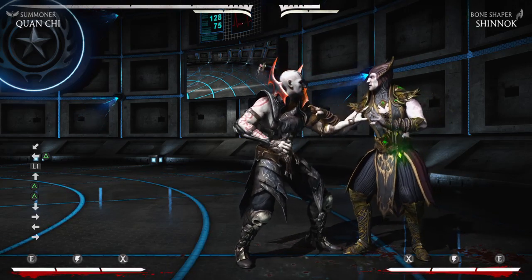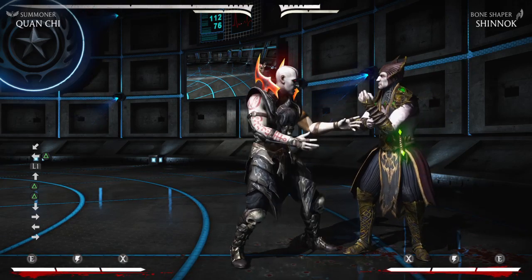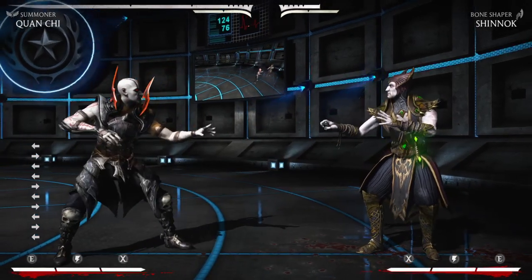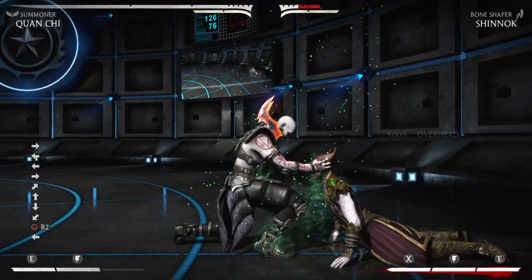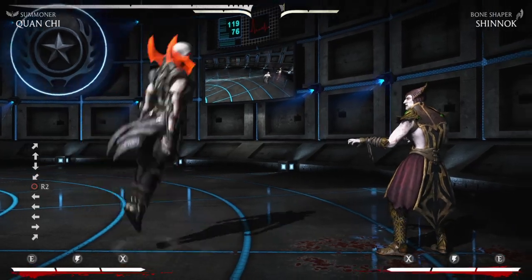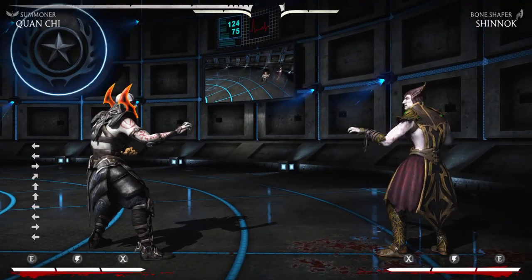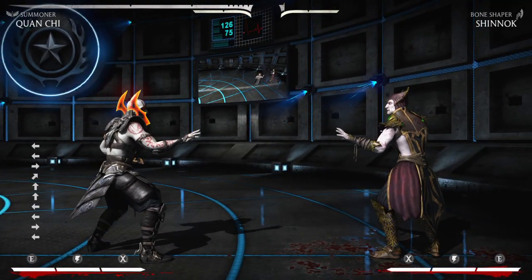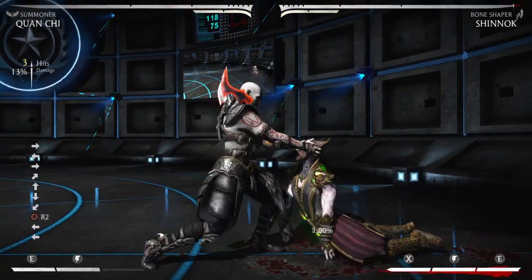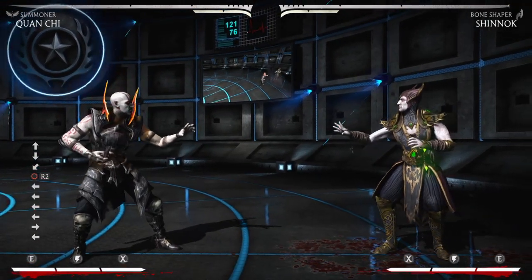Quan does have one armored move in this variation, which is the sky drop. This is not a get-out-of-pressure tool — you will get hit out of it and lose a bar of meter, and you can also get hit on the way down. I use this move as a kind of reverse anti-air: I will jump at somebody, they try to anti-air me, and the armor from the sky drop absorbs the anti-air hit and then connects on their recovery. That's really the only way I've found to successfully use it every time.